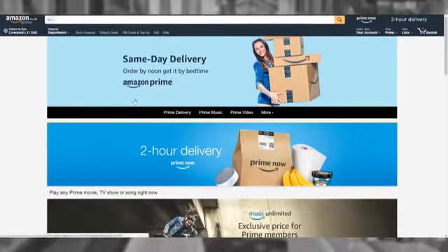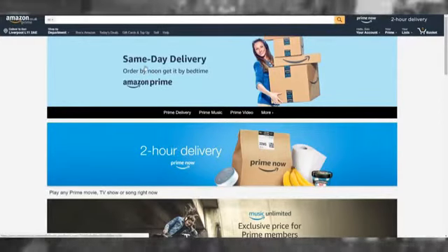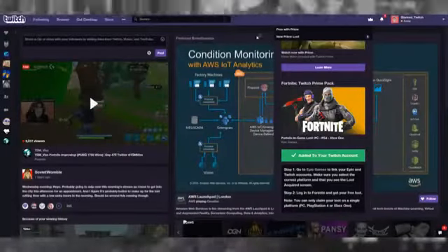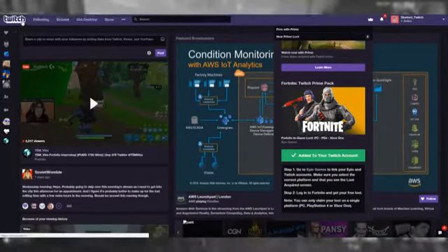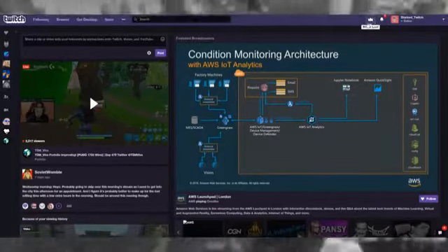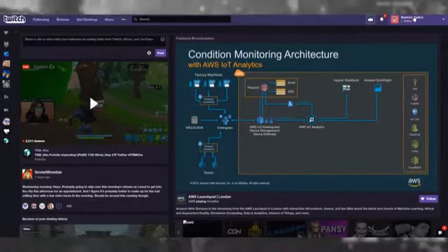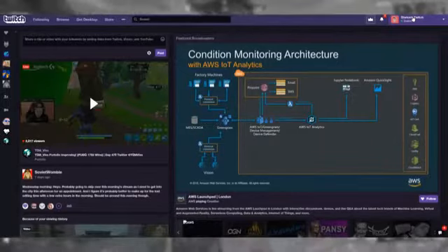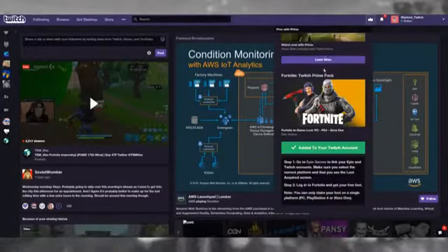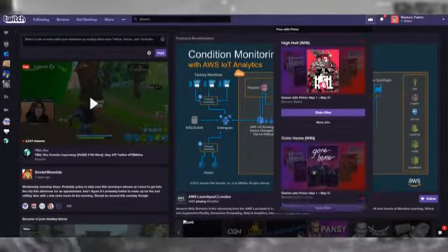Once you've got your Amazon account set up, go over to Twitch.com. I recommended using the PC version because I'm not sure if mobile has this tab that says 'Prime Loot.' Sign up or log in to Twitch — every gamer should have a Twitch account these days. Then go to Prime Loot and somewhere along that line it will come up with the brand new Fortnite Battle Royale skins.